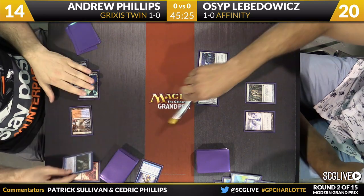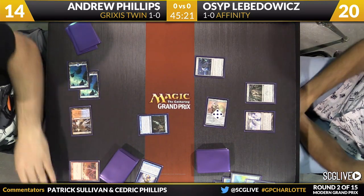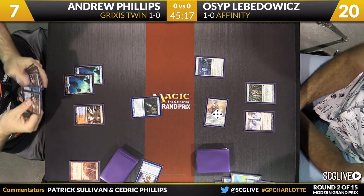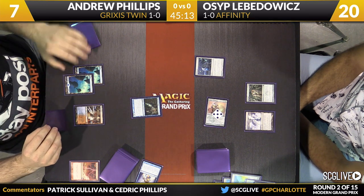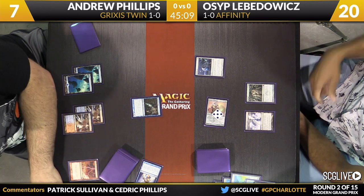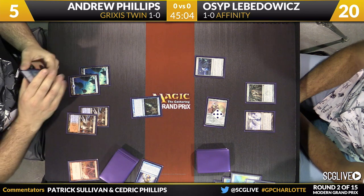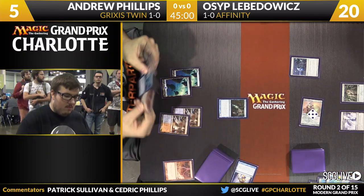That's exactly what he's going to do — he'll hit Ornithopter, move the counters over to Etched Champion. Etched Champion comes across for seven points of damage. Phillips — I can't imagine much of a way to stop this outside of something like a Cryptic Command to tap the team down for a turn. There's no long-term solution at this point. Phillips is going to play a Steam Vents untapped, going down to five. He does have a copy of Cryptic Command in hand, so Cryptic Command's going to go into fog mode here.